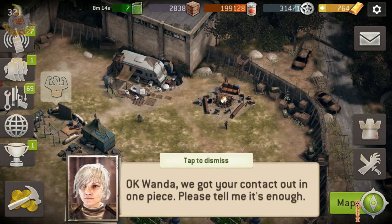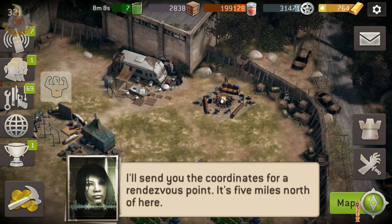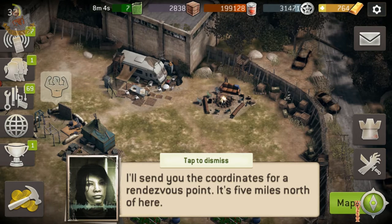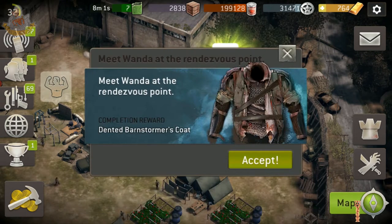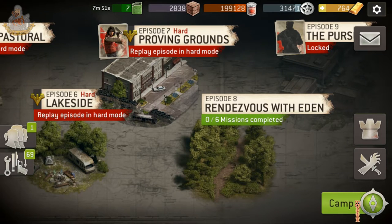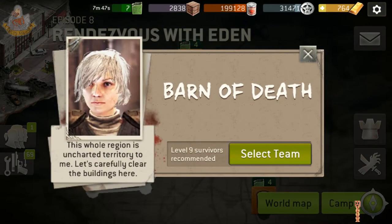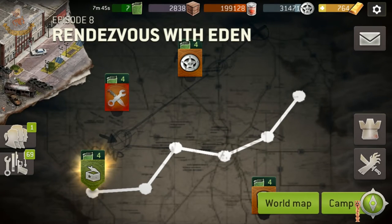Okay Wanda, we got your contact out in one piece — please tell me it's enough. 'Not bad. Someone with your skills could come in handy. I'll send you the coordinates for the rendezvous point — it's five miles north of you.' Meet Wanda at the rendezvous. Dante's Barnstormer's Coat. Episode 8 — what's the requirement? Nine. Okay.